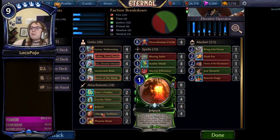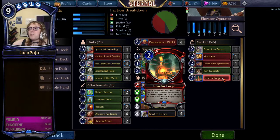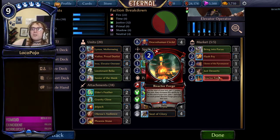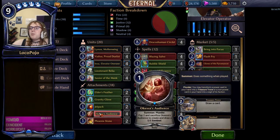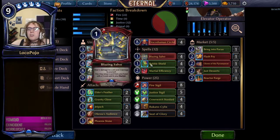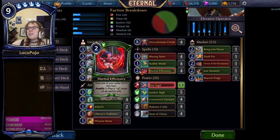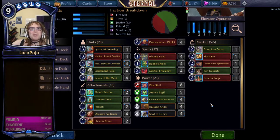Apart from that, the deck uses lots of good one-costs that are also more flexible. We have a Blazing Selva market to make sure we have decent answers, better ways to ramp, possible ways to draw extra Justice Sigils if needed, and Reactor Forge for getting into the late game if we have a handful of Lieutenant Relyas. Combined with the plunder off of Kessa's Audience and Lieutenant Relya's ability to draw Justice Sigils, this deck has a pretty good power curve to consistently hit the four-drop and potentially play a fifth power afterwards to trigger all the interesting eight and nine drop ideas. We also use stuff that plays curses such as Martial Efficiency, with a general weapons theme going on.